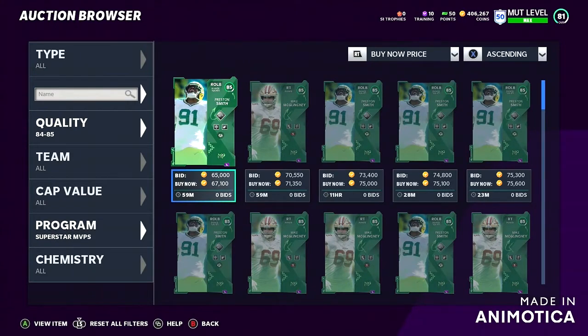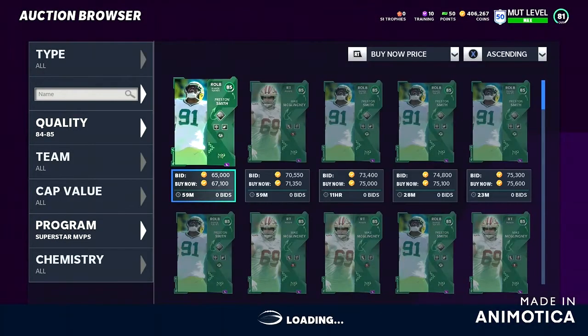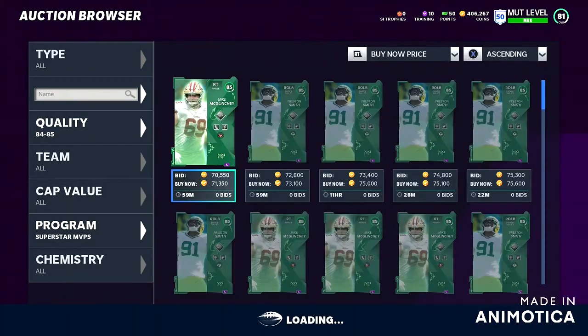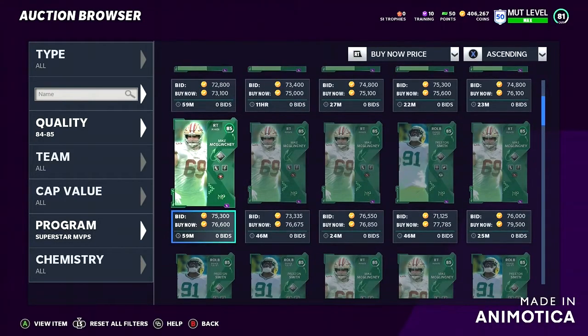What is going on guys, my name is Dudley, welcome back. In this video I'm basically gonna be telling you guys a method — it's not really a method, it's simple math — of how to make easy coins. As you guys can see on the screen, all you're gonna do is basically snipe these Preston Smith and Mike McGlinchey cards. It's super cheap and easy.